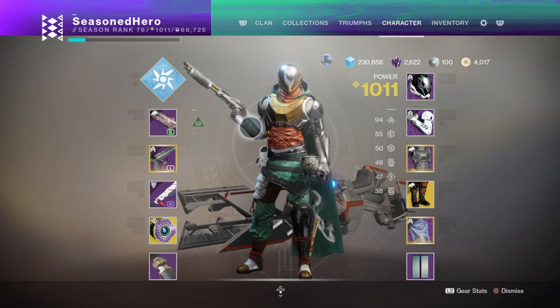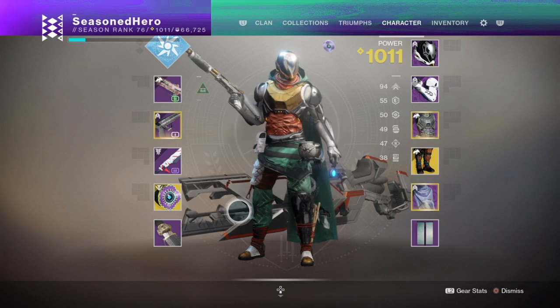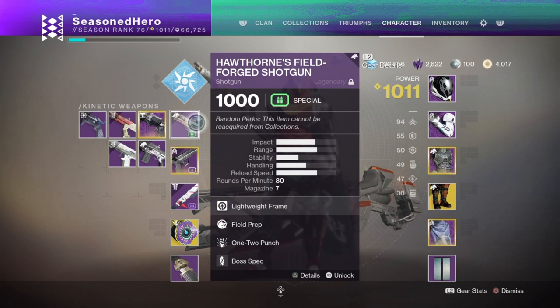For weaponry, focus on close-quarters weapons, although for heavy you can have something long-range for bosses or enemies in unreachable areas. For primary I've gone with a 1-2-punch Hawthorans shotgun with Field Prep and a Boss Spec mod — does very nicely against bosses and majors in a pinch. It's not the easiest roll to get, being part of a large world pool, but you can try your luck with Xur's 750 engrams. Alternatively, Perfect Paradox or One Small Step with similar rolls, or any aggressive-frame shotgun with Swashbuckler or Trench Barrel, can work, though not as great as a 1-2-punch shotgun.